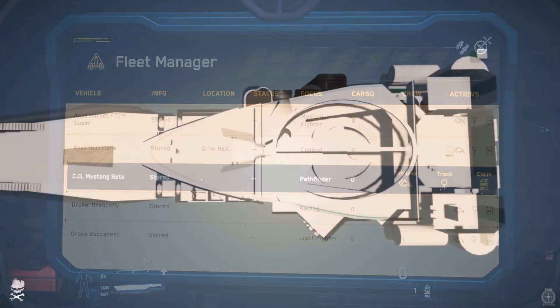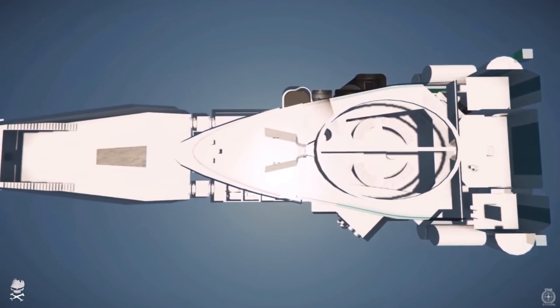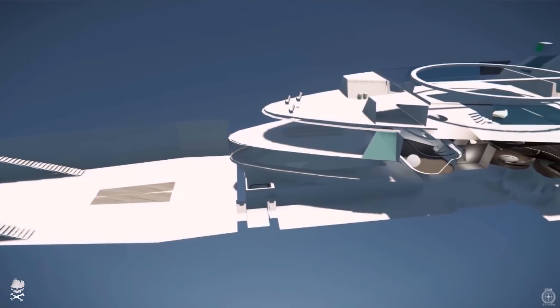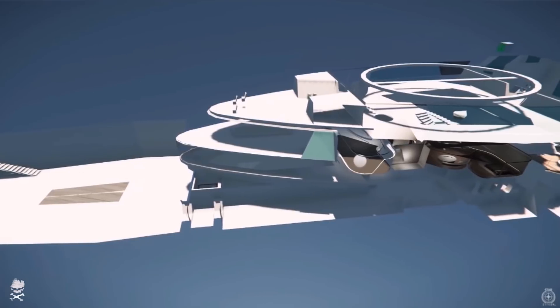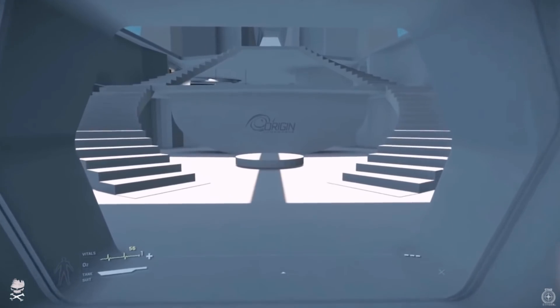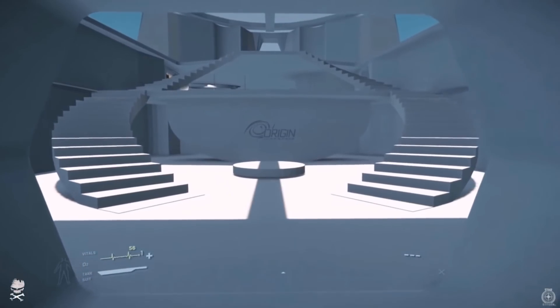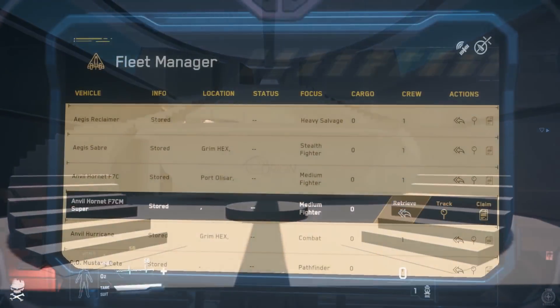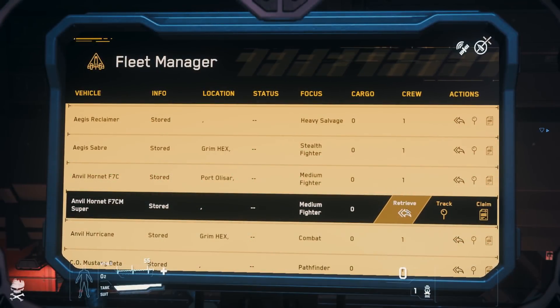First off, of course, was the 890 Jump. You remember the 890 Jump supposedly went into production back in March of 2017. Well, it looks like some work had been done, but then the ship was unexpectedly shelved while CIG worked on different things. Now they're back into it and the 890 Jump is on its way.